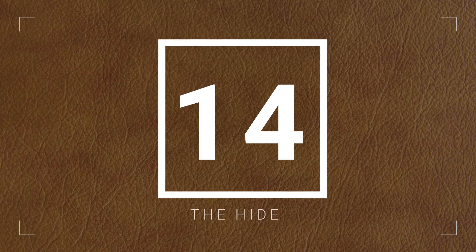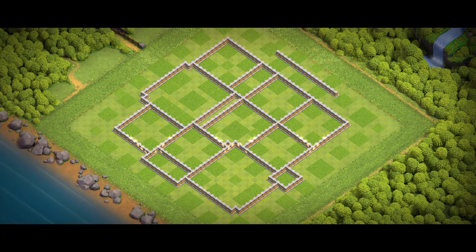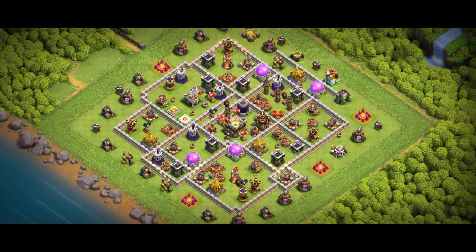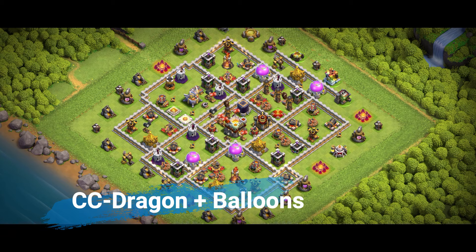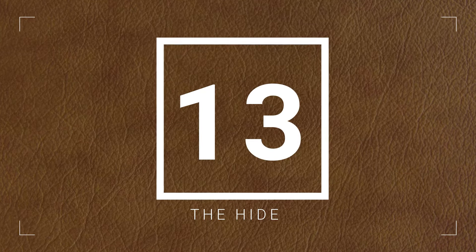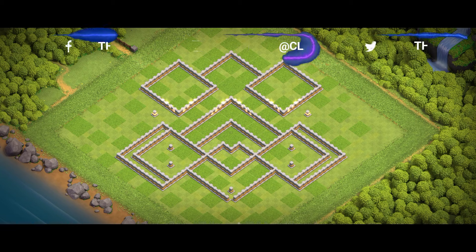Before we wrap this up, here are some quick tips for Town Hall 11 in 2024. Queen walk and bowlers are still meta, so build bases to counter them. Use traps wisely — a tornado trap can mess up entire Electro Dragon attacks. Upgrade walls to level 11 or higher; it makes a huge difference. Focus on upgrading heroes, especially the Archer Queen. And remember, a rushed base is a sad base — max out your defenses and troops before upgrading to Town Hall 12.